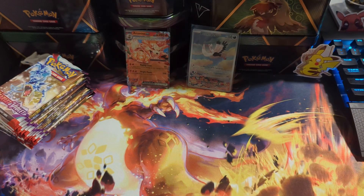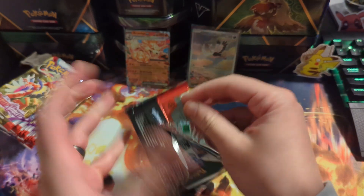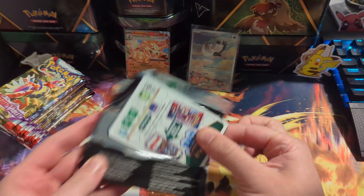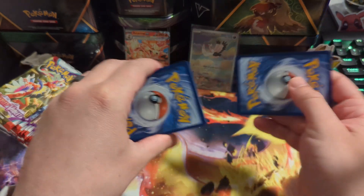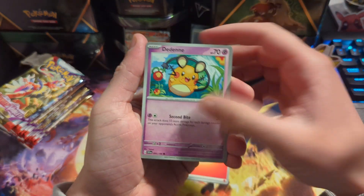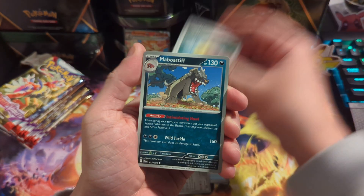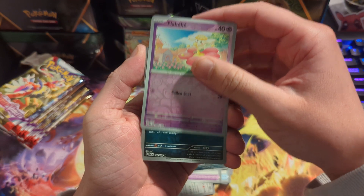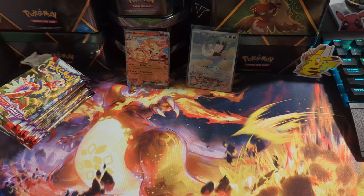This side might be a little bit lighter because we did get quite a bit from the other side. Come on — Toedscool, Kirlia. We've got to get the Ralts illustration rare. No, nothing there.